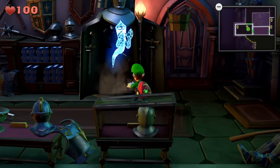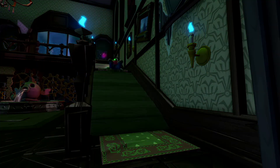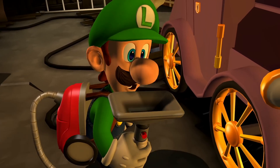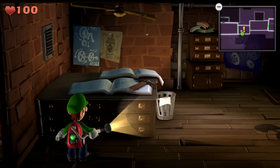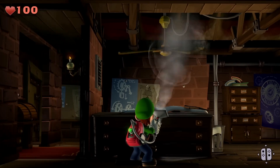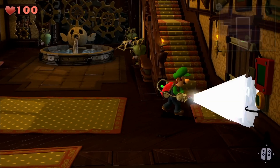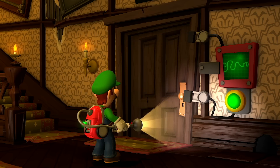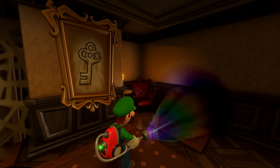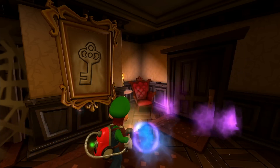Luigi will come face-to-face with alarming apparitions, odd occurrences, and terrifying traps. But the trusty Poltergust has his back. It can open hidden passages in seemingly dead ends, activate certain devices with the strobulb, and inflate balloons so Luigi can float. It also has a dark light device that can reveal even more secrets.